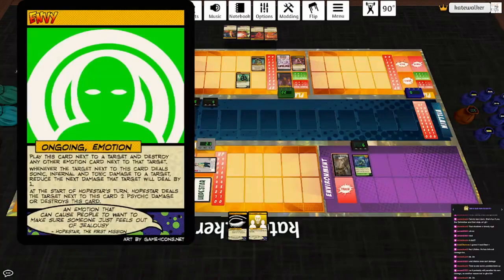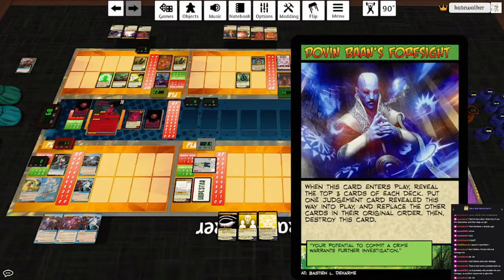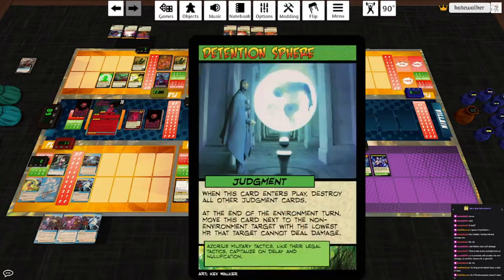I need to tap her because that's active. Start of her turn — we'll say we dealt her no damage and did not destroy the card, so we'll activate that again. I won't discard, just draw a card. I'm going to get rid of that Judge. Azorius Senate plays Dovin Bond's Foresight — reveal the top three cards of each deck. Put a Judgment card revealed this way into play, replace the other cards in their original order, then destroy this card. Three Judgment cards revealed — which one do we want? We're going to play the Detention Sphere.